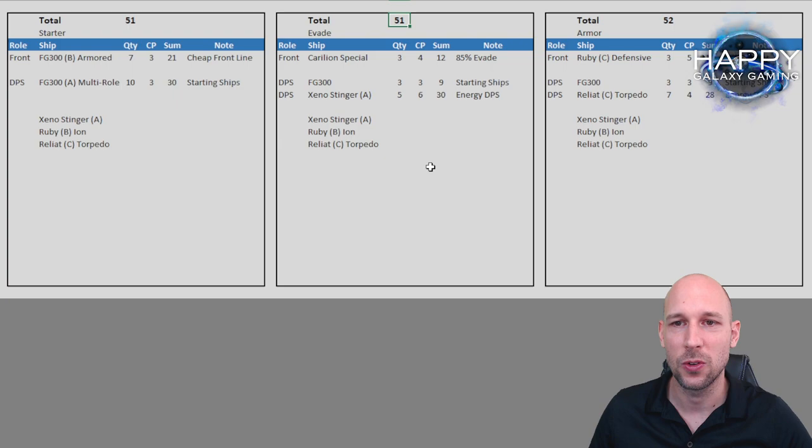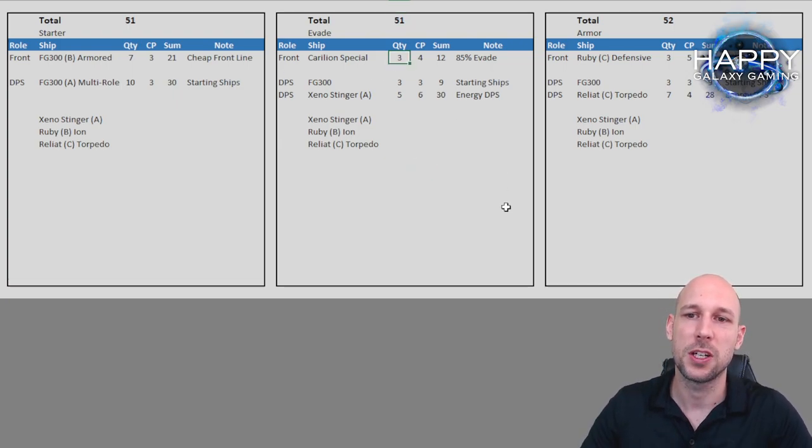I put the setup at around 50–51 total command points. In this case I use three Carillion Special. I would always recommend using at least three ships in the front at the beginning — less than three doesn't work very well, the damage goes directly to your DPS ships. Minimum three, five is even better. But usually I start with three Carillions, use the three FG 300s I have from the start, then build around five Xeno Stingers as DPS. From there I continue building Carillions and Xenos till I'm at max 10/10.